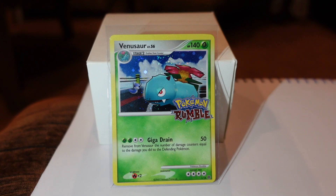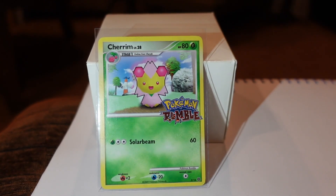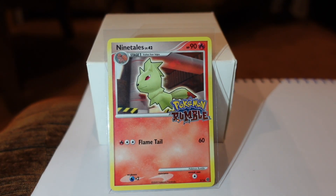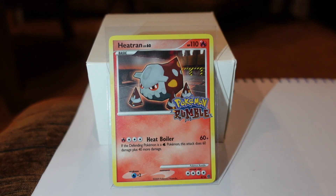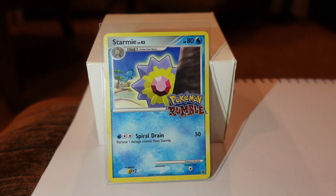Alright, so we've got the 16-card Rumble set. You can see the Rumble word itself is in the holographic pattern. This is one of the three fully hollow cards — if you look in the background of the Venusaur card, number 1 of 16, you can see the Cosmos Hollows pattern. Next: Cherim, number 2; Nine Tails, number 3; Heatran, number 4; and Starmie, number 5. The cards are very clean looking, very simple, but the pictures are really neat and the attacks are pretty simple as well.